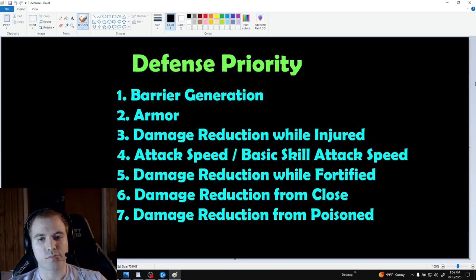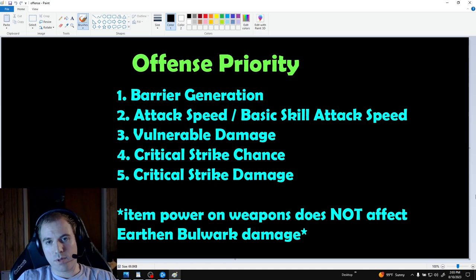Attack speed and basic skill attack speed can also be considered defensive stats. By increasing the speed you attack, you're able to get more Symbiotic procs and therefore cast more Earthen Bulwarks per minute. More Earthen Bulwarks means more damage and more survivability by replenishing your barrier faster. My next favorite damage reduction stat on Druid is damage reduction while fortified — we're pretty much always fortified and it works whether you're close or ranged, and it seems like a good option for Lilith as well. Next I would try and find damage reduction from close because it rolls higher than damage reduction from poison. Damage reduction from distant is fine for the occasional corpse bow but overall it doesn't feel as useful. Barrier generation is a great way to increase your damage and survivability as well as free up skill points — get as much of this as you can. Attack speed and basic skill attack speed are both fantastic for this build because, similar to barrier generation, this is both an offensive and a defensive stat for us.